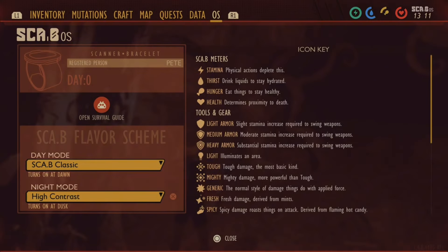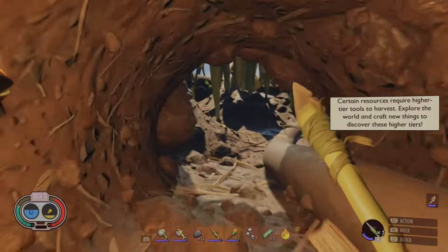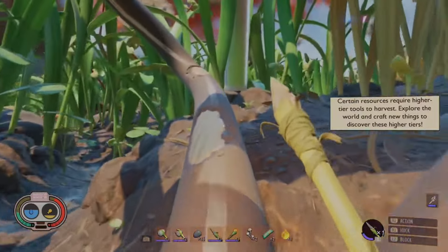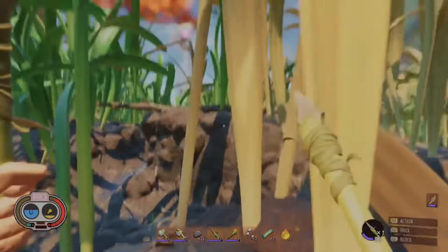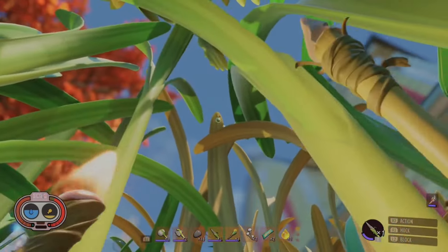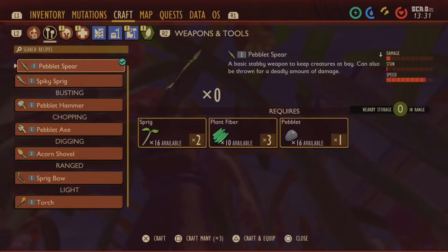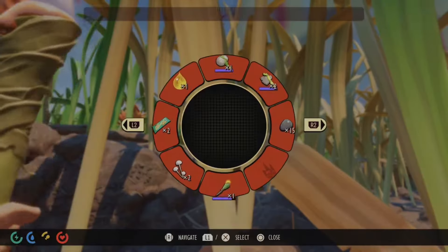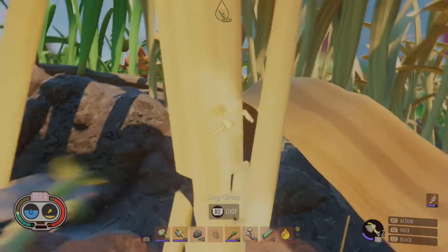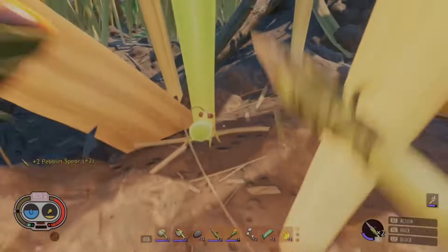The real treasure isn't just in collecting cards like some bug-obsessed hoarder — no, it is the chance of scoring a golden card drop. We're talking rare, shiny, and worth its weight in bug guts. Normal creatures have about a 1% chance of dropping a golden card, but bosses and special critters are a bit more generous at a solid 10% chance. And if it's an enemy you can only face once, you'll have a guaranteed gold card drop. Collecting enough golden cards involves mutations, bonuses, and maybe a little bug-themed magic. So grab your scanner, keep your eyes peeled for golden opportunities, and remember — gotta scan them all.